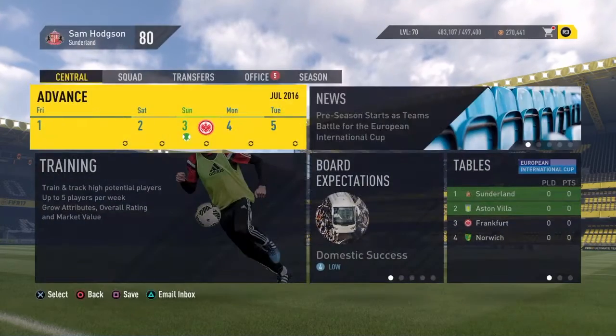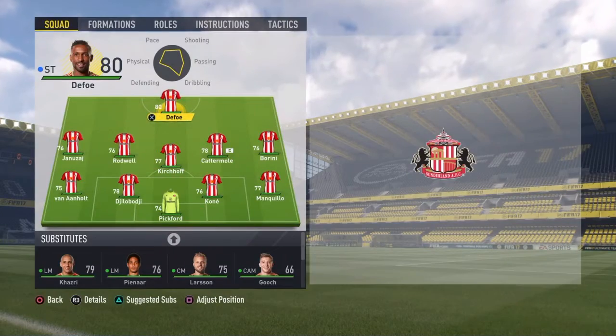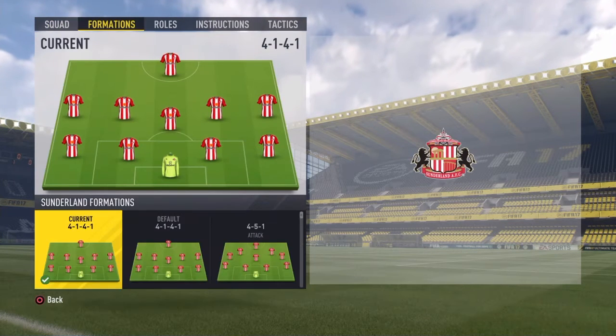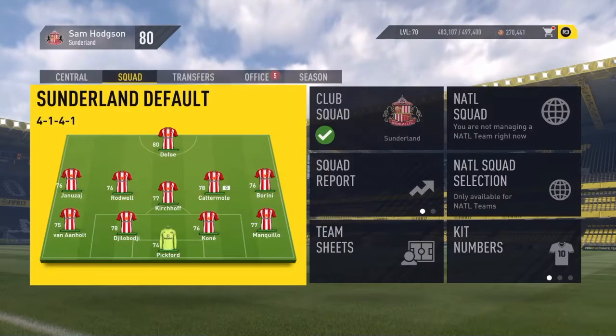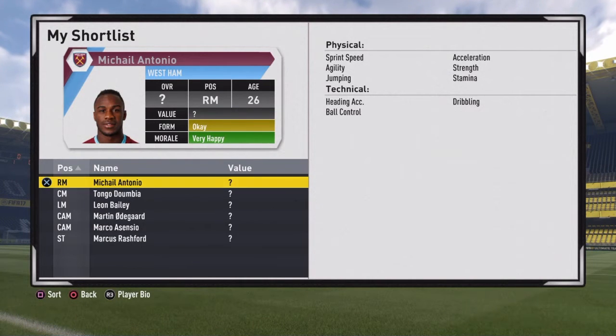Let's see who we can get. This is the current squad we have here — the Sunderland squad. We've got Defoe and Yane Jai among others. I'm just going to change the formation and then probably inquire for a few players. These are the players that I have tried to inquire, tried to buy.